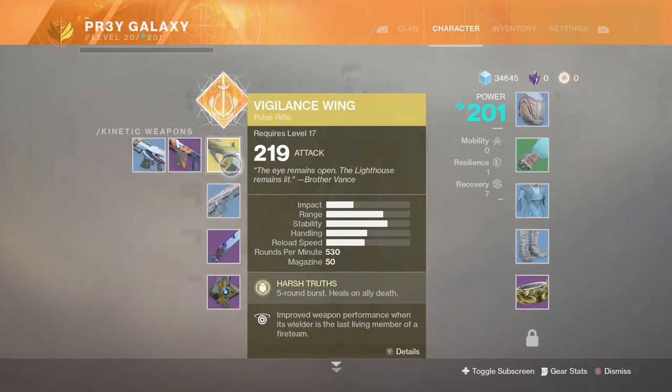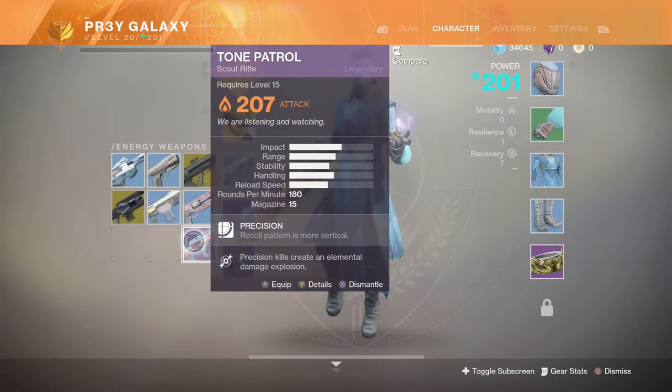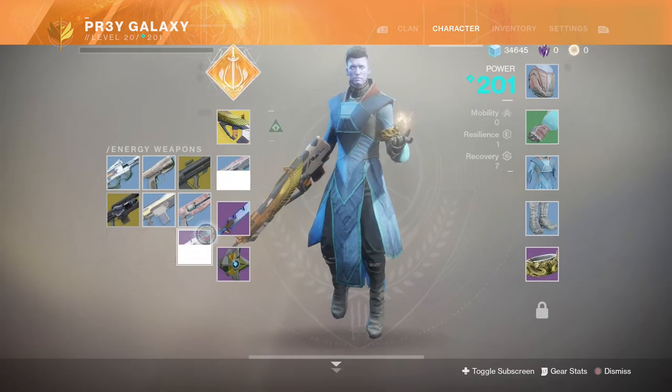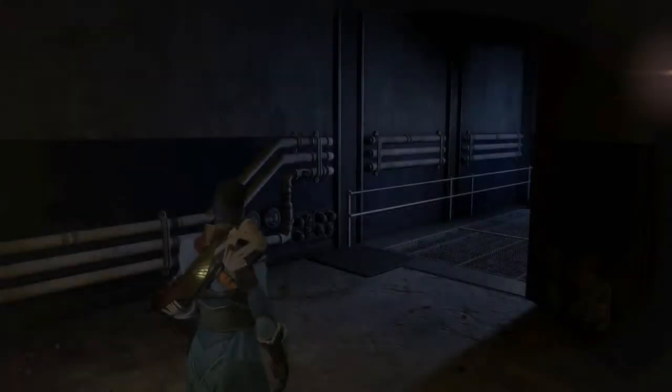I also just got the Vigilance Wing — I think it looks pretty cool. And then I just got this Stone Patrol scout rifle, 207 power. I'm probably gonna equip that right there, and my light's going up, which is good.